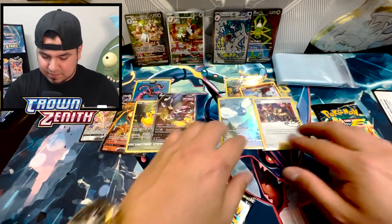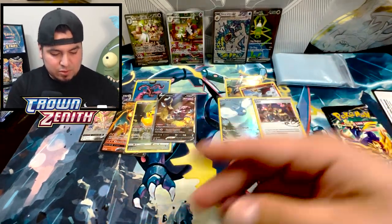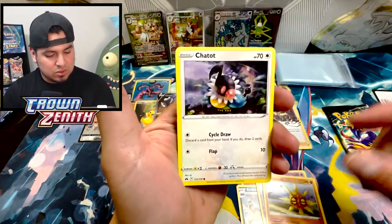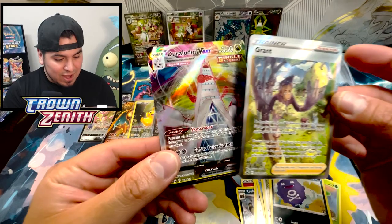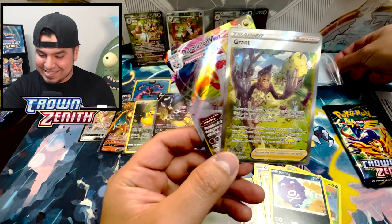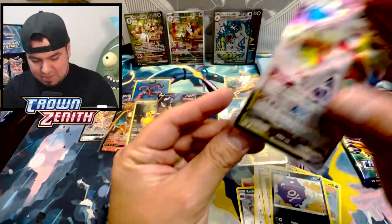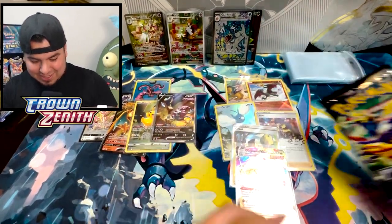All right, Crown Zenith — this is a little tight. We got to beat out that Hoopa V. That full art Hoopa V is what's in the lead right now. So Zapdos, you might be in last place. We got fire energy — Klinklang, Lunatone, Solrock, Chatot, Mr. Mime, Bidoof again, Coughing with that smoke. And a Duraludon V — we got a double banger! This is looking good now. Full art Grant — V-MAX Skyscraper.